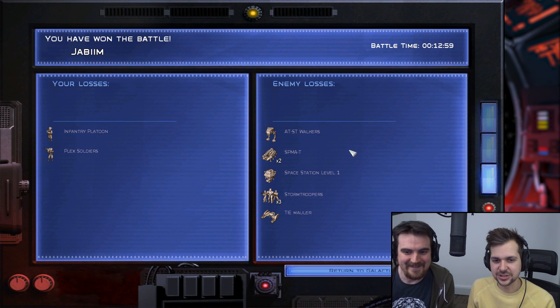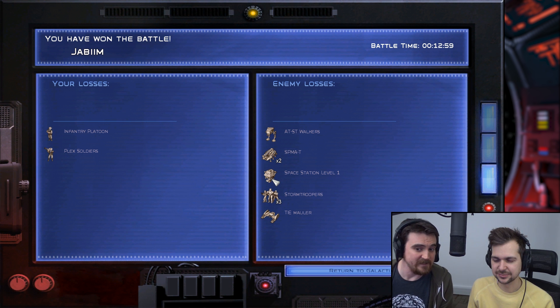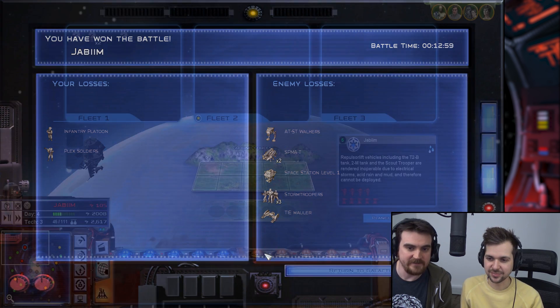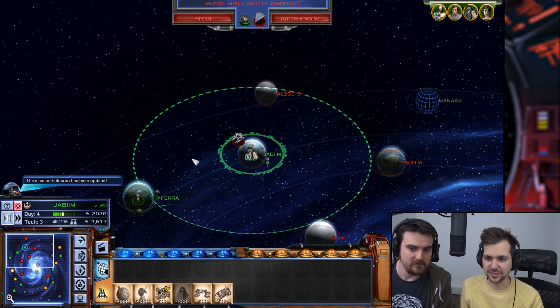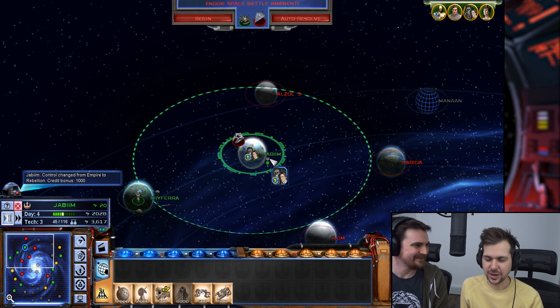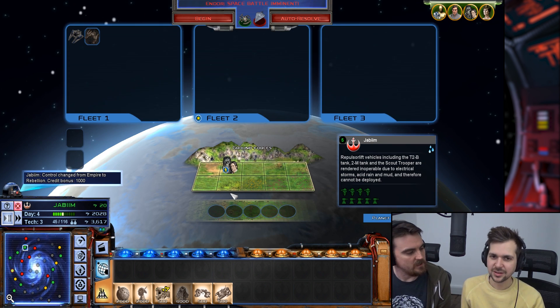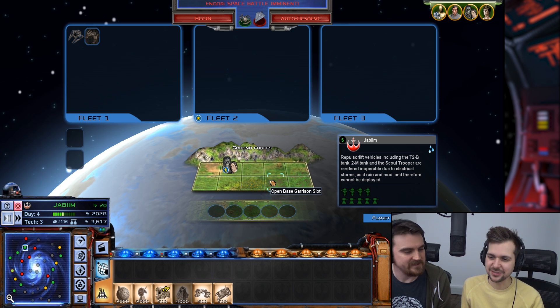We lost some infantry — that was the artillery strike. But look at this: we knocked out his space station because it's no longer his planet. All the garrison troops gone. We've taken this planet! Although we don't have any troops on it — it's just Han and the local Jabibians. I guess not enough of our tanks survived — if you lose more than half, they don't make it back. It was costly.